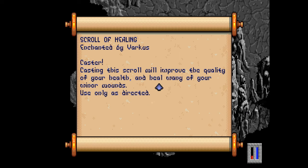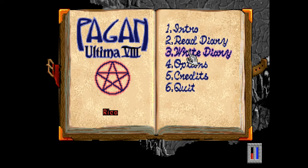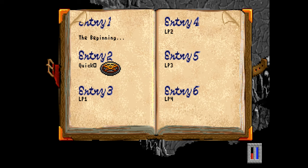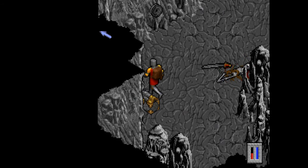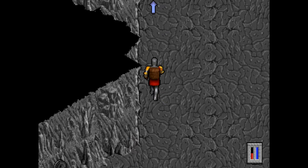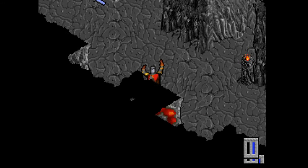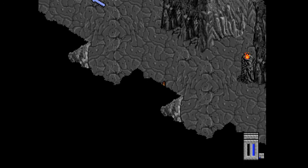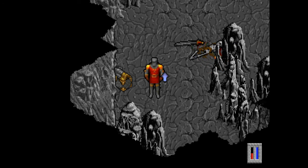There's another sword — this is a long sword. I should go there next. Long sword, I wonder if it has longer reach than the saber. Looks perfectly identical. Oh no no no no, I knew it. Scroll of healing — how did you know? Casting the scroll will improve the quality of your health and heal many wounds, use only as directed. That wasn't a lot, that barely healed anything. Okay, let's keep looking.